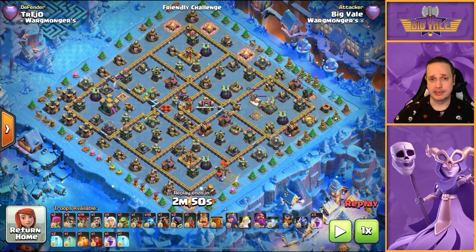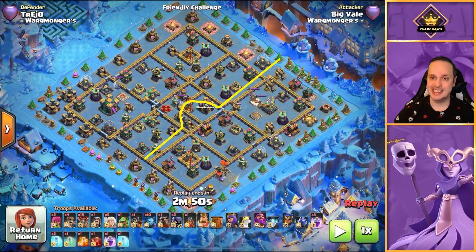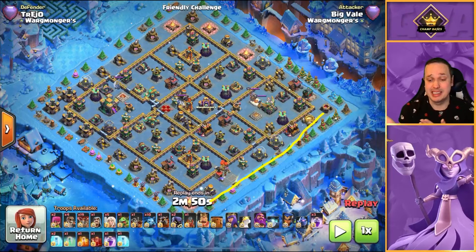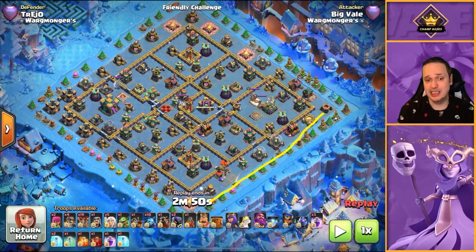And what does that leave us with? More or less a straight line through the base. You'll notice I haven't used my King - when I actually did this FC, I kind of forgot to send my King in, so I just let him walk down the outside. It didn't really matter too much - we had the 3-star anyway.